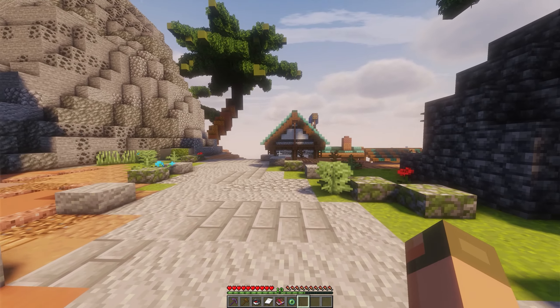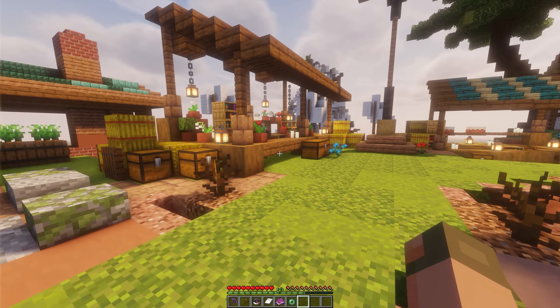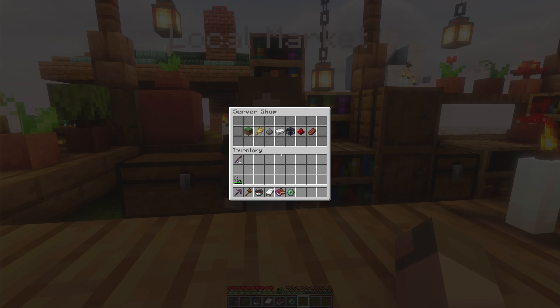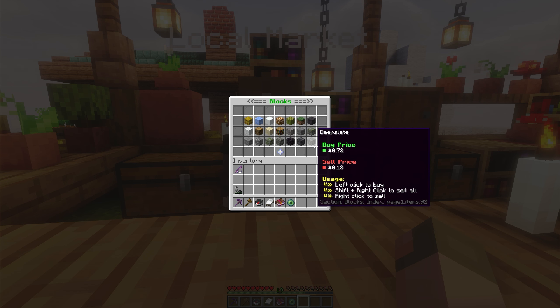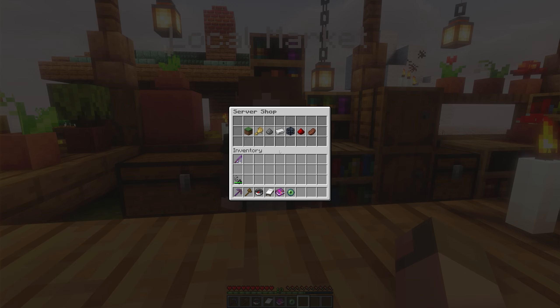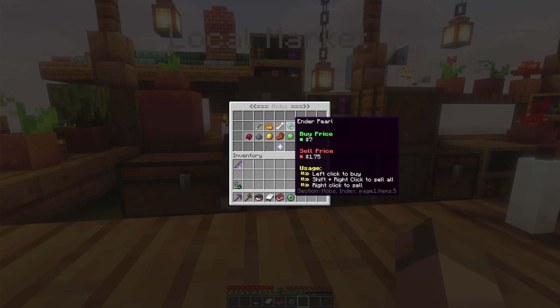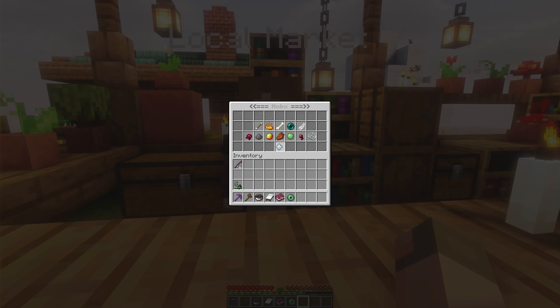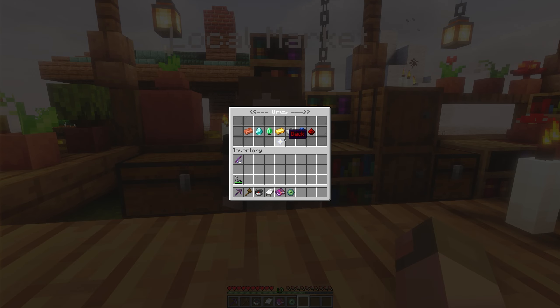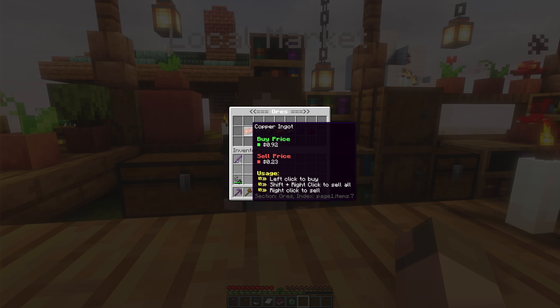A little further down toward the market area is the local market. Right-clicking the NPC here is your place to buy a lot of common items. We're trying to keep this vanilla-friendly, so you won't be able to buy everything. You can buy some things — it'll honestly be a good place to get ender pearls early on, even ores and diamonds. You can also sell stuff here, like excess iron ingots or copper ingots.